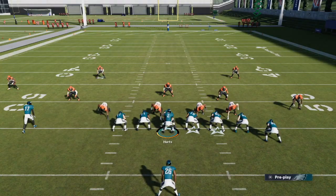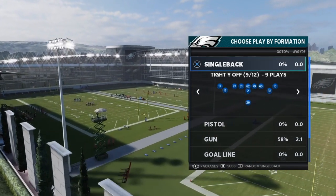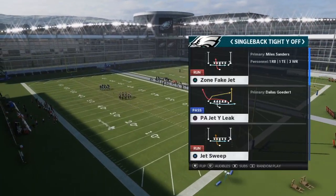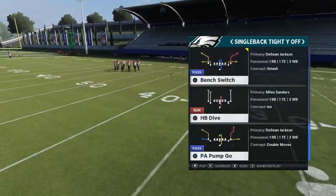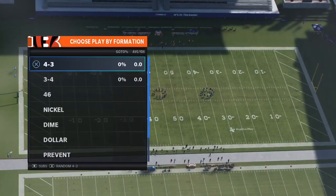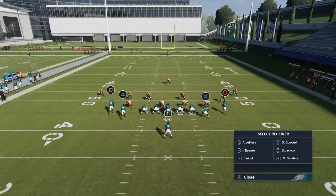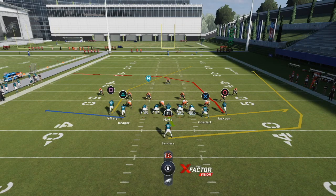Another formation I love is Single Back Tight Y Off — Philadelphia has a great single back playbook, and these formations are very viable. Single Back Tight Y Off has a lot of good plays: PA Jet, Jet Sweep, Bench Switch, PA Pump Go, and the Dive is good. But the play to look at is PA Deep Cross Right — one of my favorite plays, especially versus zone coverage. It's just too easy to beat. I smart route the post on the left side to make it sharper, wheel route the running back to the right, and put Goddard on a flat route right.